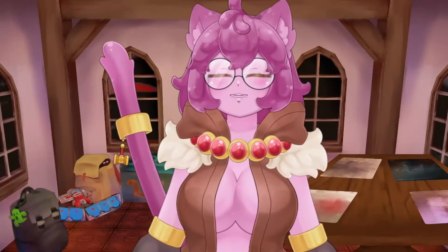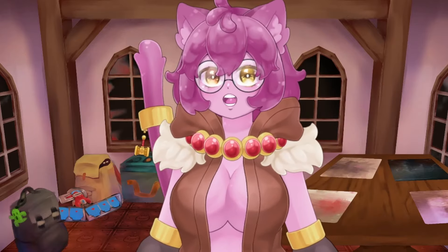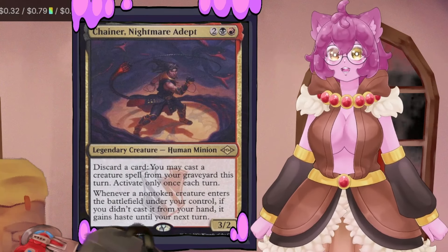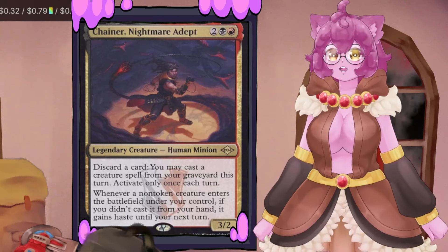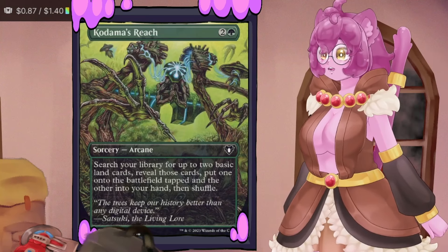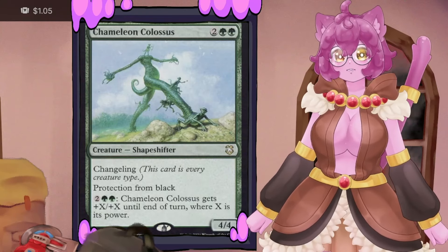For upgrades — some of these you may already have from the pre-con. Chain of Smog or Nightmare Adept gives us the ability to reanimate things from the graveyard by discarding cards once per turn at anybody's turn, giving more recursive access and letting us get goyfs from hand onto the board. Sakura-Tribe Elder gives a creature in the grave early while also providing ramp. Kodama's Reach solves ramp problems. Sky Shroud Claim searches for two Forests and drops them untapped.